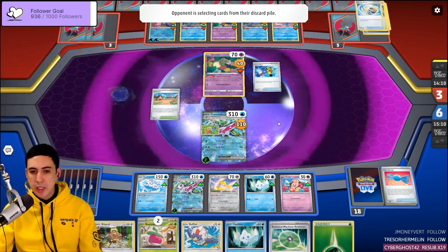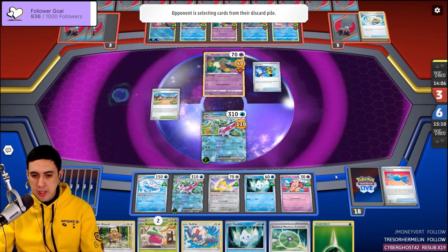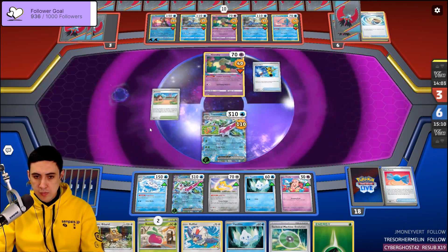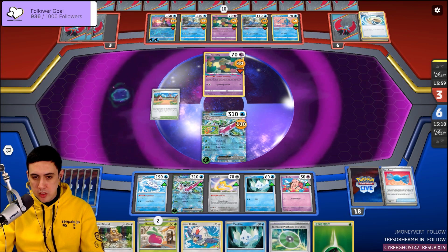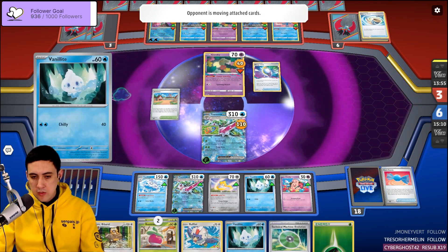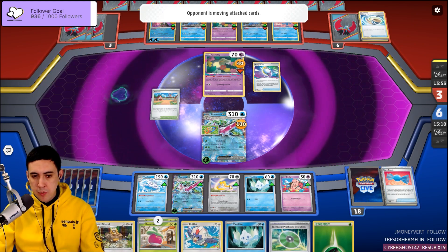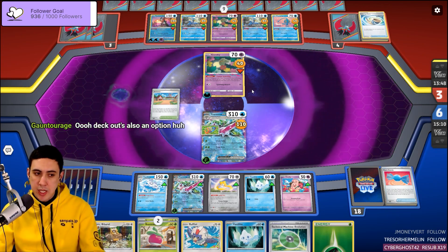We're also kind of just whittling them down. There's a world where they don't get this last KO very easily. If we're able to draw into the Rare Candy Vanilluxe — they go boom, boom, and then what? This is going to be a close game for sure.